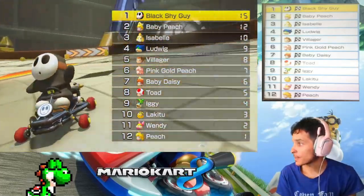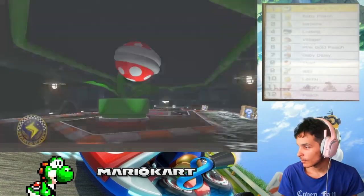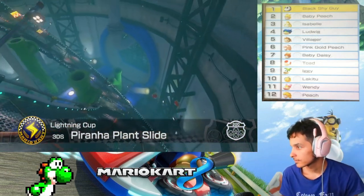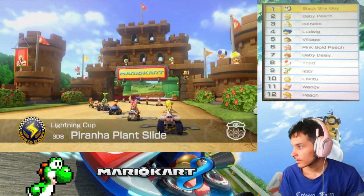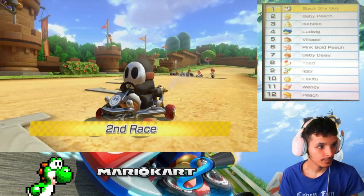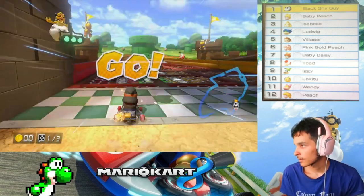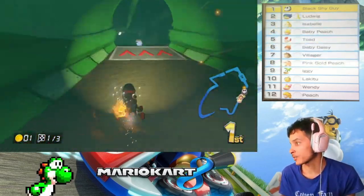Alright, 3DS Piranha Plant Slide — let's get this going. In the mirror cover there was an orange shy guy, so let's see if we can do this with black shy guy.